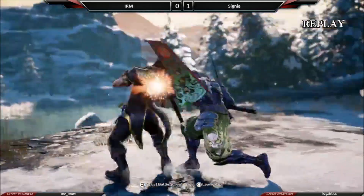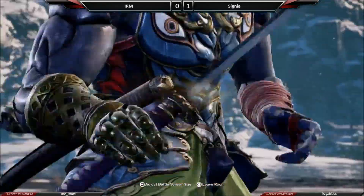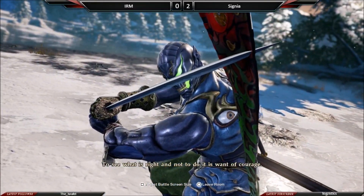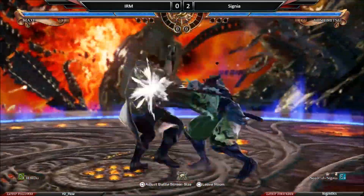Maxi has a lot of stuff that's plus on guard, and if he does a lot of his cancels it makes it scary for you to come at him. He was canceling — I think he had like 12 to 13 frames in between them easily.